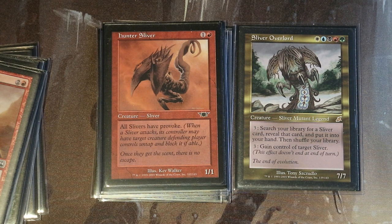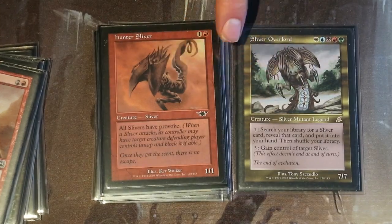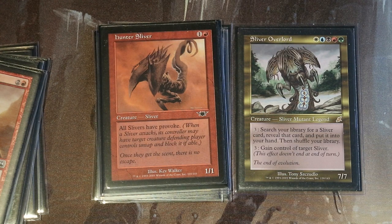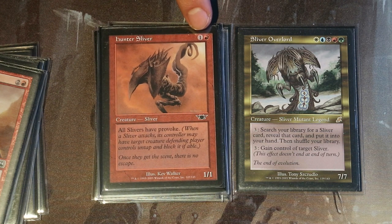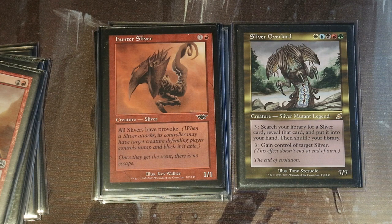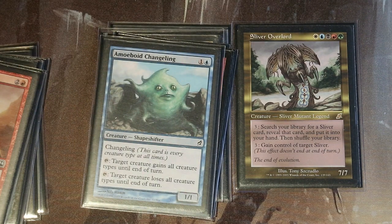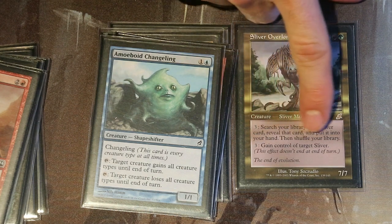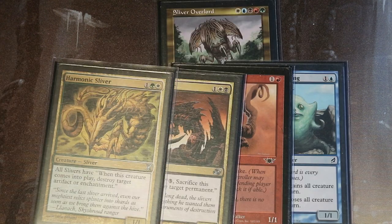Then I have this sliver — an extremely underused sliver, in my opinion. All slivers have provoke, which is an extremely old keyword. What provoke does is whenever a creature attacks, you can force a specific creature the defending player controls to block this creature. This is a 7/7, meaning we can go hunting — this is the best tag-team predator game strategy you can have. You can basically shut down critical cards for the entire game because this doesn't require mana beyond the two mana to cast it. So cast this in your first main phase, go to your combat step, attack with your commander, activate to provoke, force an opponent's commander to block, and make sure that commander never sees the light of day. Another control tool is this ability: tap the Overlord, pay three mana to gain control of target sliver, then use the ability that makes anything into a sliver to steal any permanent. That's really good and quite cute — but that is also the end of the toolbox power this deck has.